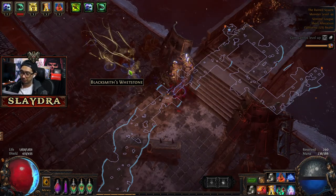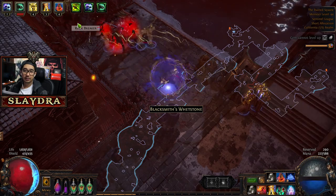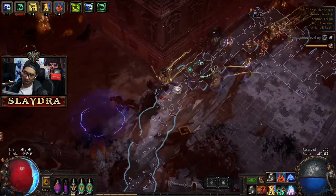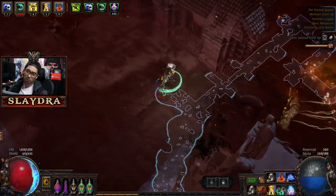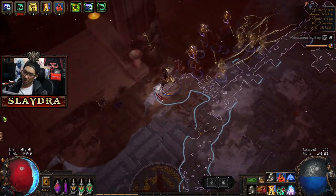I'm going to summon my zombies once again because they're all dead — summoning six of them. Okay, there we go, we got all six. Continue. We'll get this life node and then maybe some more damage, which kind of just depends on you.